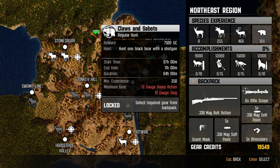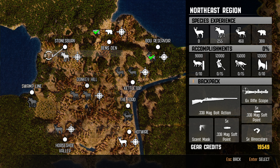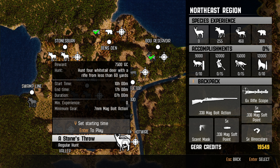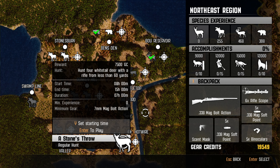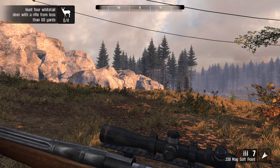Let's check the next challenges. There's a whitetail hunt: hunt 4 whitetail deer with a rifle from less than 60 yards and you get 7500, plus all the credits from killing them — that's going to be over 12,000 total I would imagine. We have 7 hours to complete it as well. Let's start at 8 and head into this hunt. I think this will probably be our last hunt of the video, but it's going to be a banger.